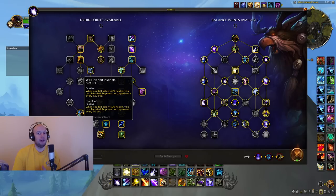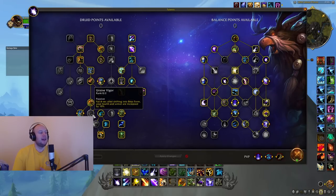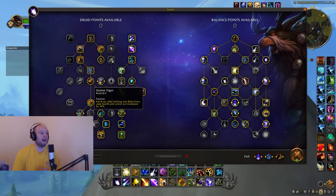You want to get one point in Well-Honed Instincts so that we can get the proc'd Frenzied Regen as a recovery tool, because defense for Boomkin is definitely where you're lacking. I have considered shifting some talents around — something like Improved Barkskin, Verdant Heart, and maybe going after Ursine Vigor. The main reason is because stamina is so high: 10% increased health when we shift into Bear Form is actually a tremendous amount of health. If you're by yourself, Ursine Vigor is going to be better in those situations.